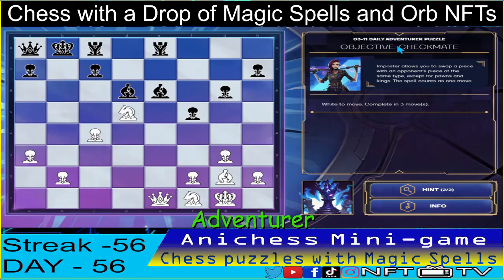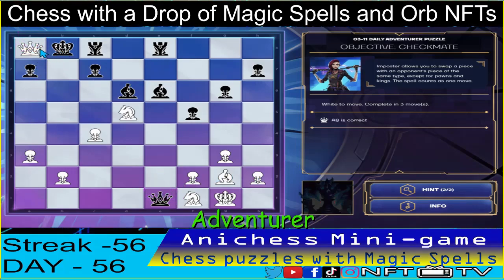Moving on to our adventurer level, we have the objective checkmate, completing three moves using the impostor spell. We need to swap place with this queen. Our first move is to swap place with the queen in A8 — check! The king will be forced to capture, that's correct!